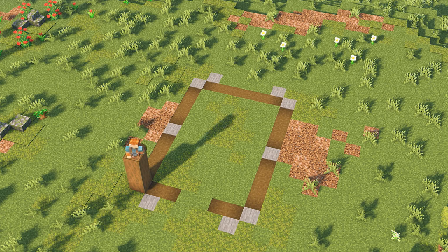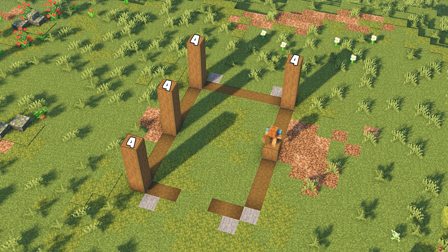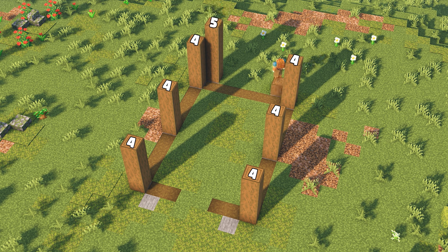Build up pillars using stripped spruce logs on the locations we just marked out. The left and right sides should be mirrored, and it's a good way to check that everything has been built correctly.